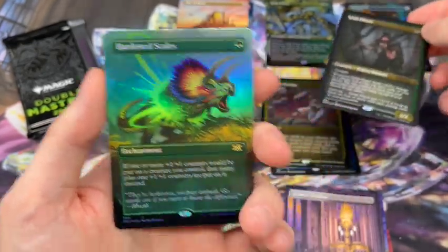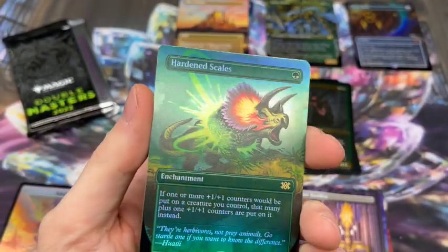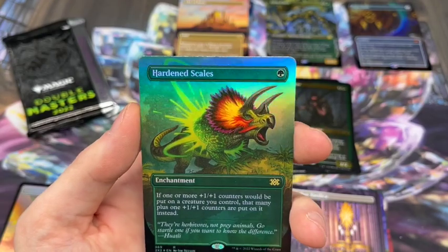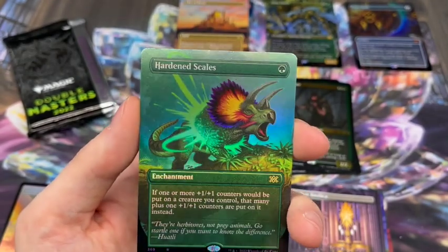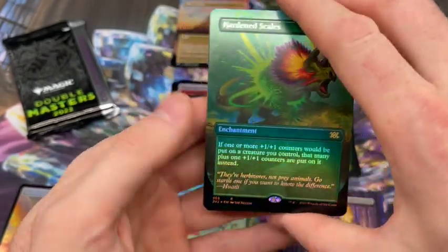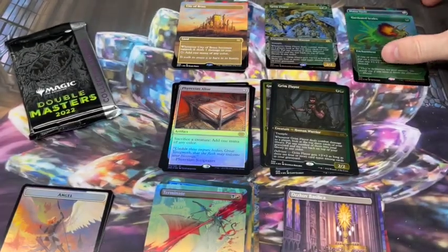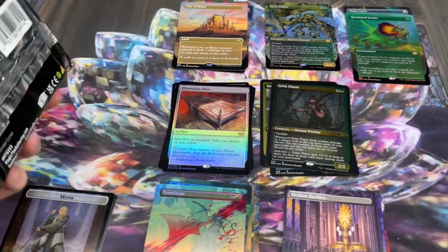The last one in the pack rare slot is Hardened Scales - nice, I haven't actually pulled this yet in the borderless foil. That is gorgeous, so nice. I know I talk about it in just about every video but they did such a nice job with the art in this set. Just beautiful.